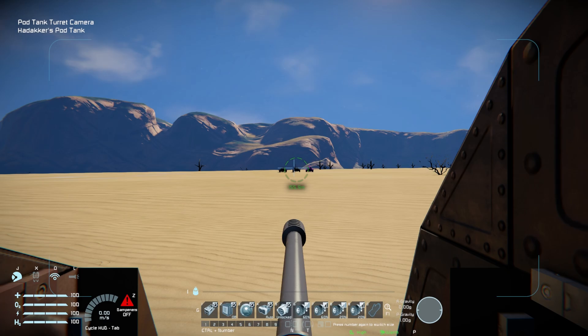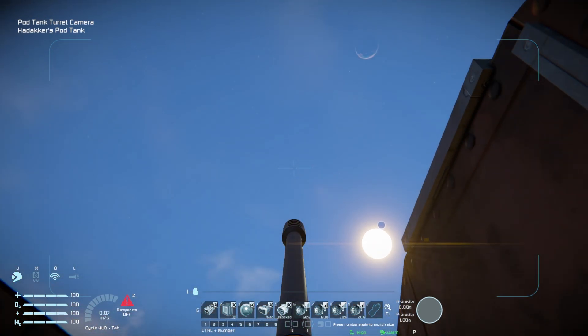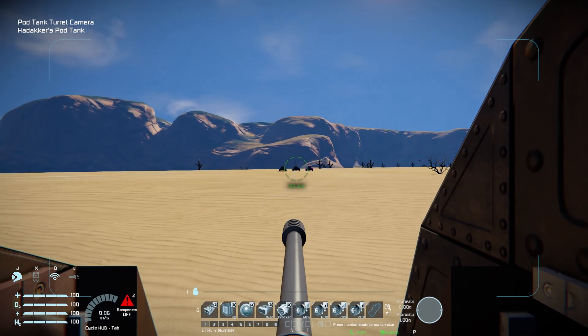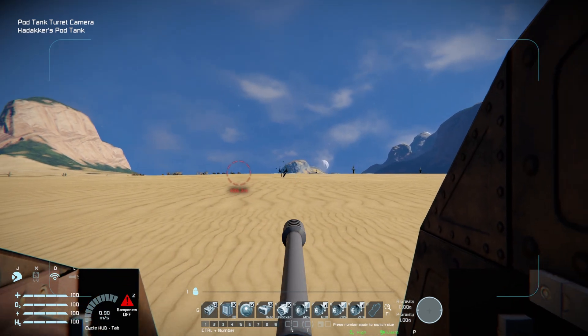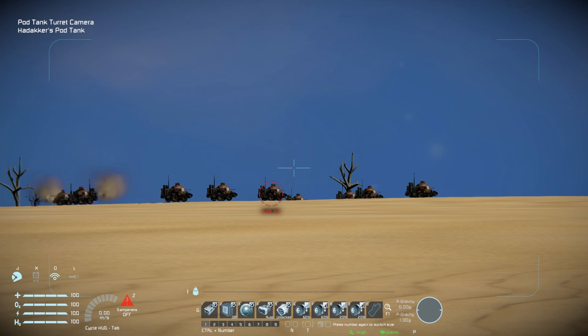Our controls: number one is going to be for our main cannon, our autocannon, to actually blast enemies with. We can elevate this all the way up and all the way down. To move it left and right, we're going to be using our gyroscopes, so we need to move this forward slightly and we can now turn this thing all the way around. We'll just turn it around and face it in the distance — we've got a massive hodgepodge of enemy tanks, all ready to turn and attack me.